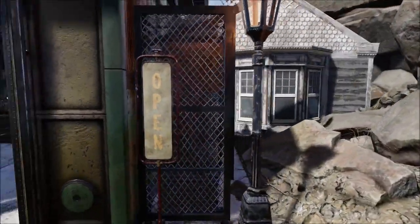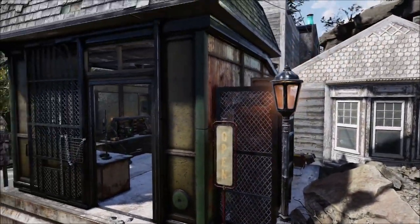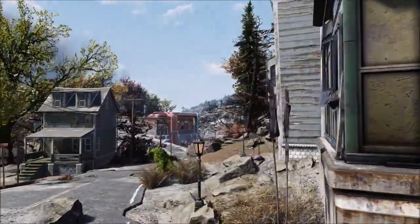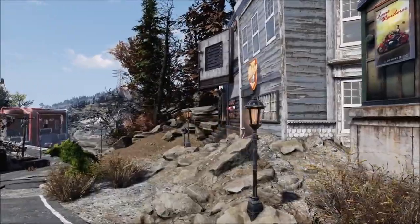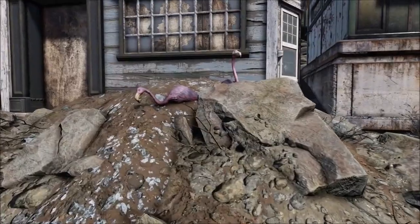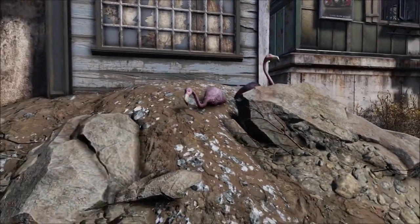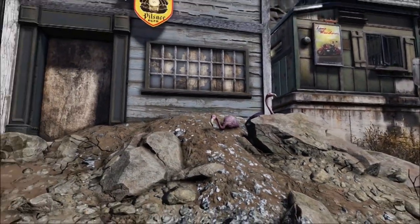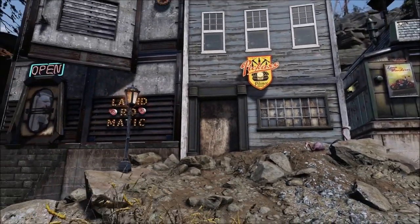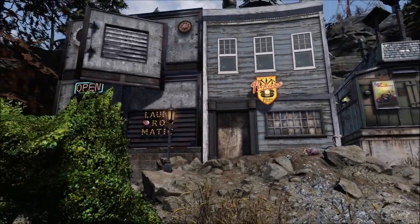Back behind the building there's actually an entrance into a shelter. There's not really a whole lot going on in there, so we're just gonna skip past that. We were here for the laundromat, which is really cool, and flamingos — because why not. Pretty fun find overall.